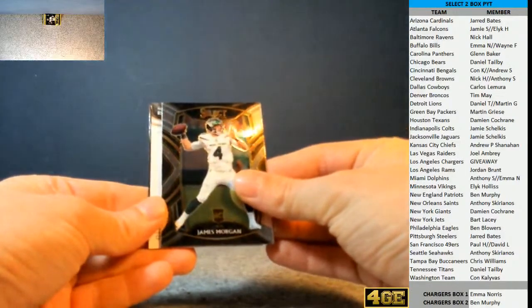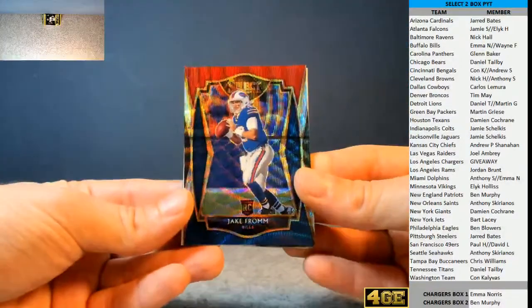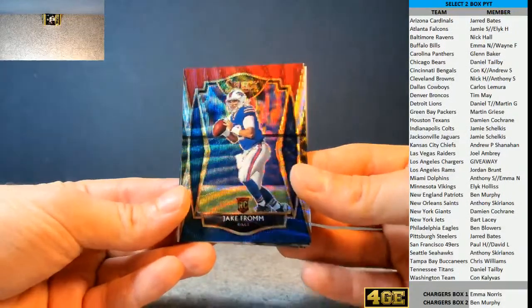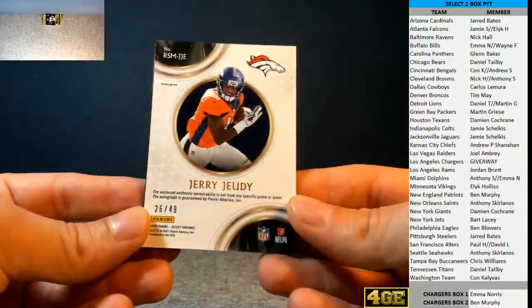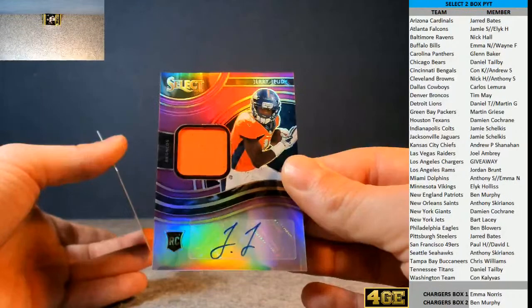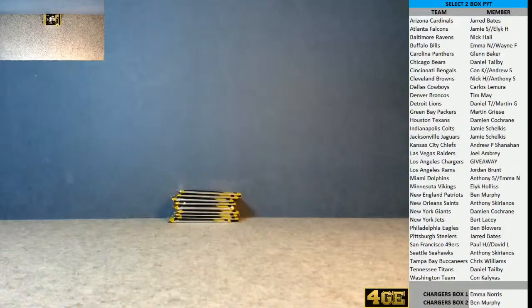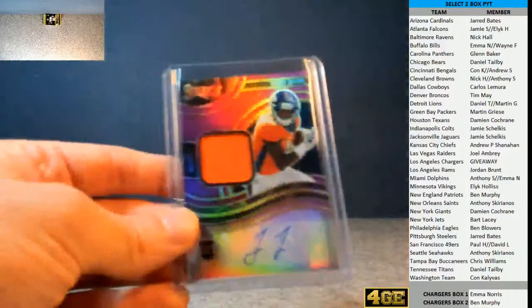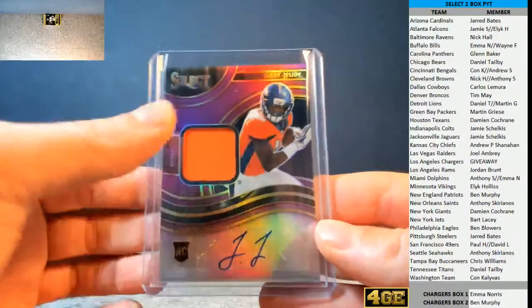We're going to have a hit nice and early — Jets James Morgan. Jake from State Farm for the Bills. Bills in box two gone to Wayne Ford. Memorabilia and autograph — we've got a Jerry Judy RPA, the Broncos for Tim May. 26 of 49. There we go. Jerry's popped out a couple of times already for us today. Jason Witten for the Raiders on the back there. Timmy, Timmy, Timmy. He'll be happy. He is happy. Jerry Judy — little Broncos is orange.